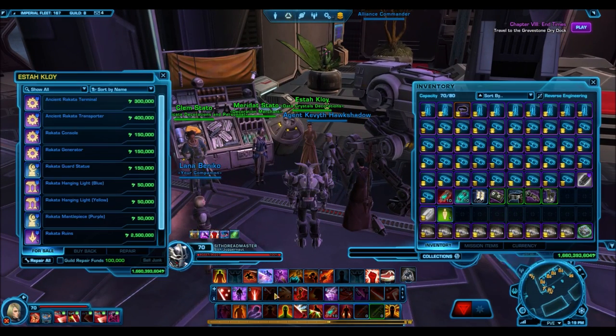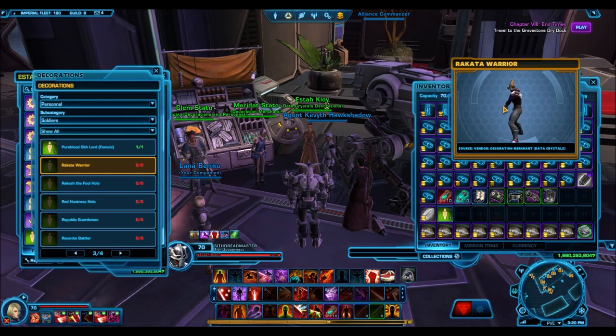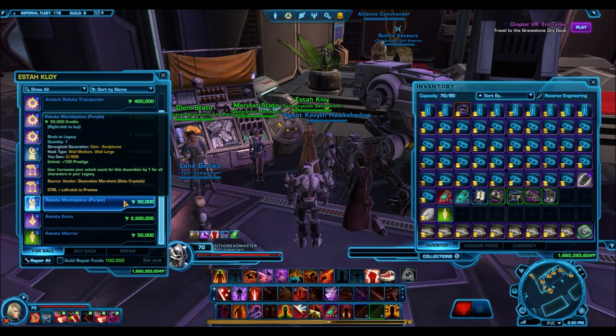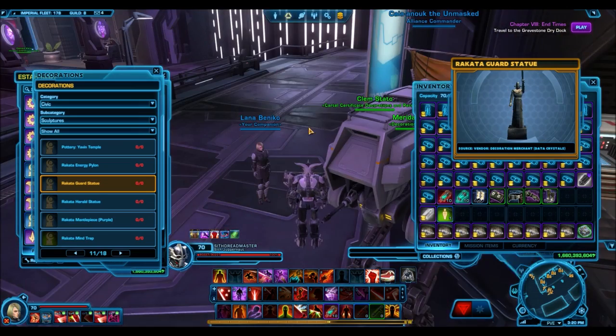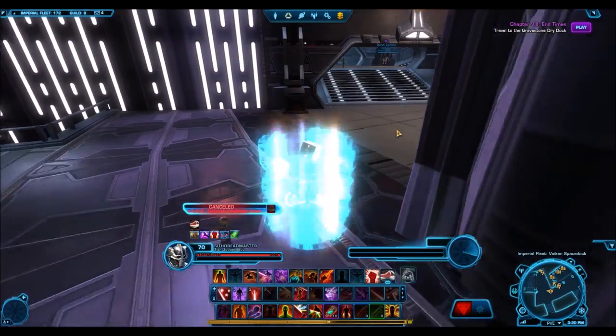You also have the Data Crystal Decoration Vendor. This vendor used to give legacy decorations for Common Data Crystals, but now it costs credits. For some of these it's very expensive, but some are relatively cheap - for example the Rakata Warrior only costs 50,000 credits, while the Rakata Ruins costs 2.5 million credits, which is pretty crazy. I'd say look at the 50,000 credit ones - you could run a few heroics, get those credits, and use them for these really neat decorations. They were a lot more expensive when they cost Common Data Crystals, because those crystals could have been used for other things like companion gifts.